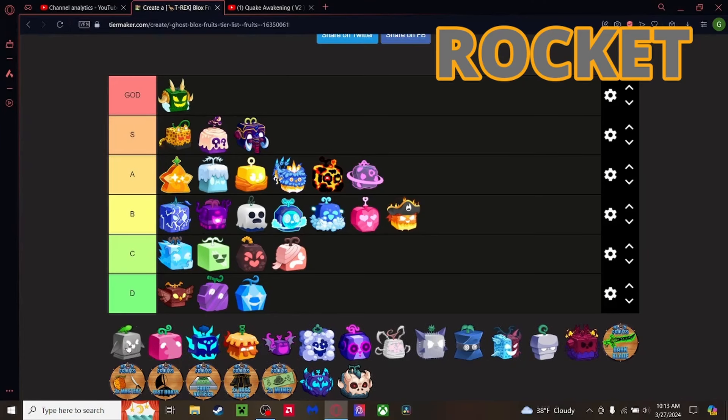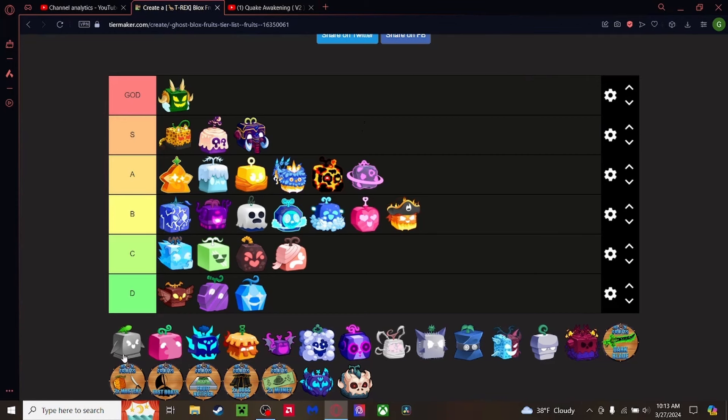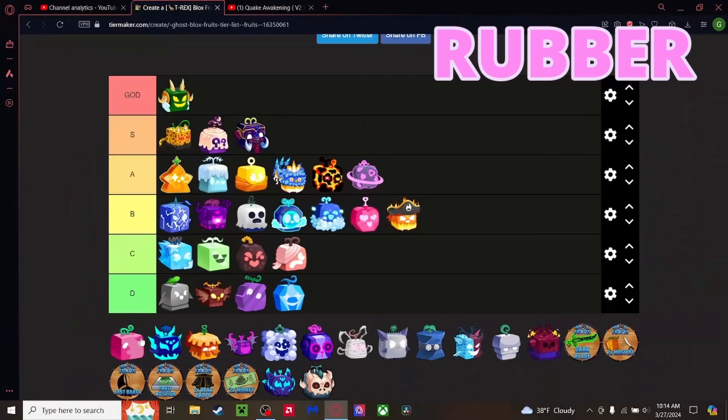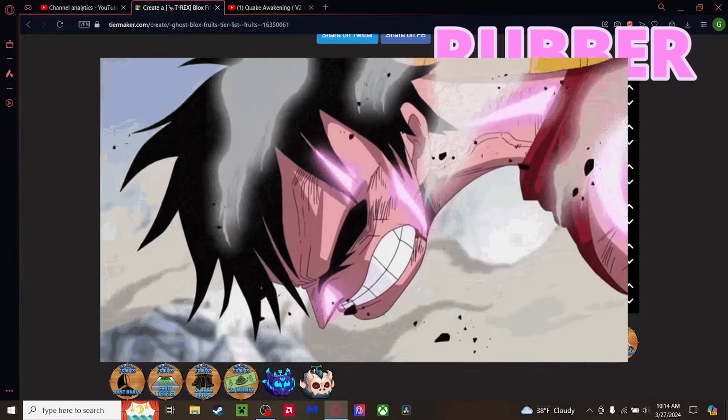Rocket fruit — one of the newer fruits. It has some good points for presentation, but other than that it's pretty mid. It does everything other fruits do but like the sucky version — you can fly, hit from the air, hit from afar. It just combines everything into a pile of mid. Probably better than Falcon though.